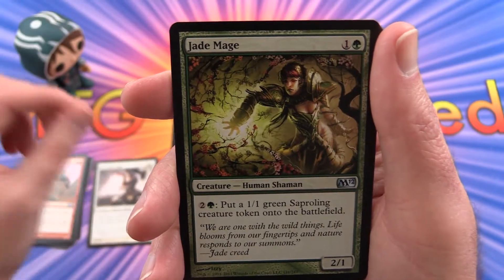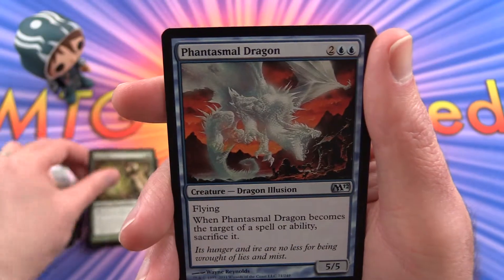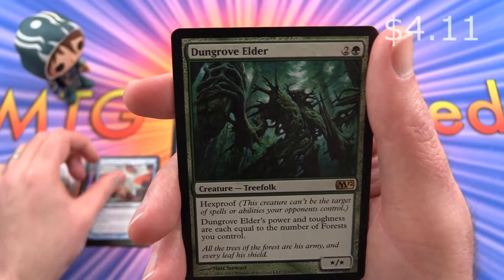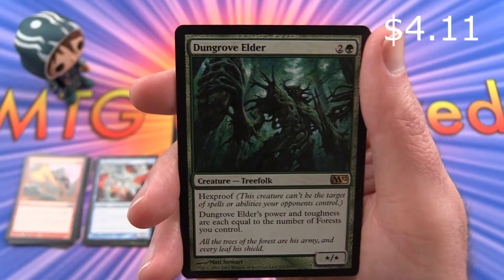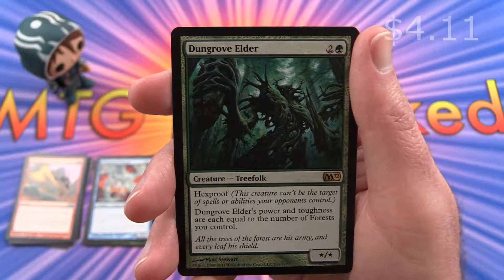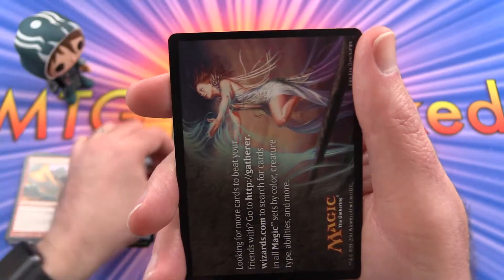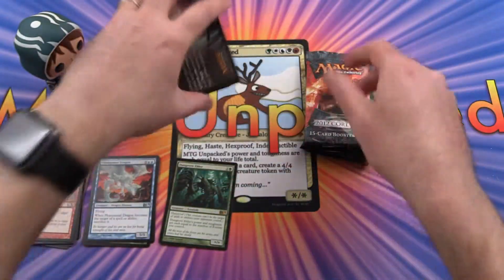Our first uncommon is Alabaster Mage, Jade Mage, Phantasmal Dragon, and the rare is a Dungrove Elder, Tree Folk, and a Swamp.